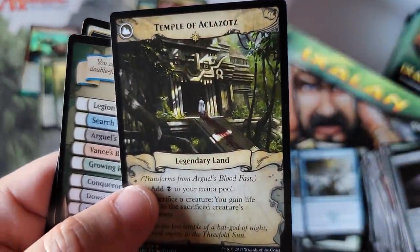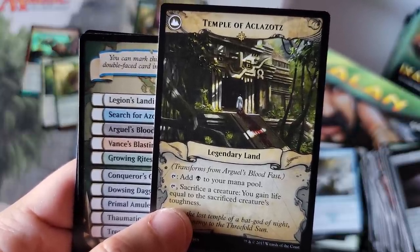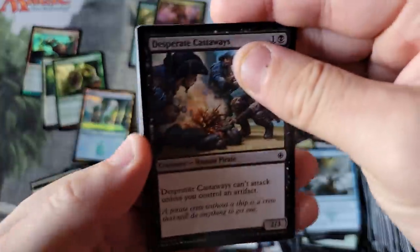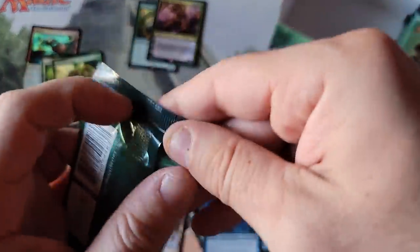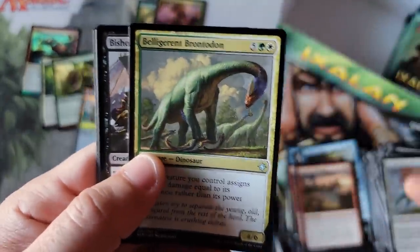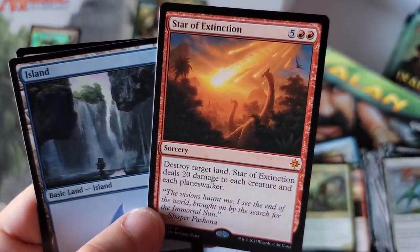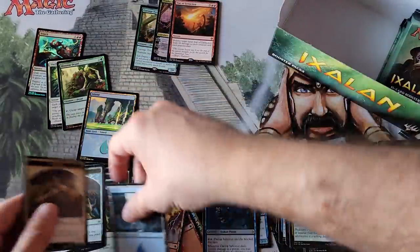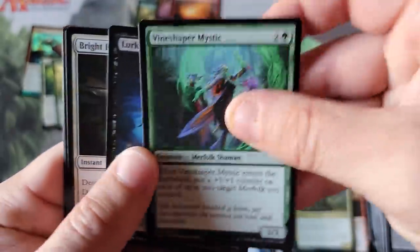Bloodfast flips into the Legendary Temple. Look at that — it doesn't come into play tapped and it has the bonus ability: tap, sacrifice a creature, gain life equal to its toughness. Sound familiar? So I look back at this stuff. I know you guys are going to laugh at me — 'Rudy's pumping Ixalan now' — but these boxes are going to be $500 booster boxes one day. Star of Extinction coming in — never a fan of this mythic. Seven-drop, destroy a land, deals 20 damage to each creature and Planeswalker. The whole 20 damage thing was a really funny design choice. That is a pretty cool-looking dinosaur though.